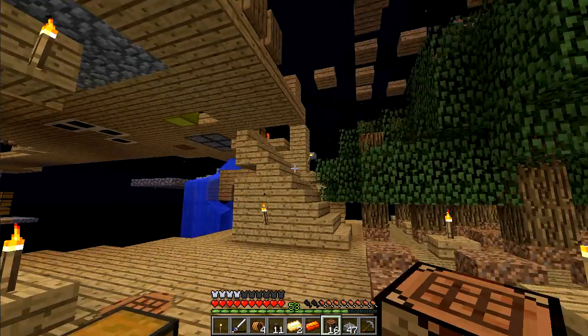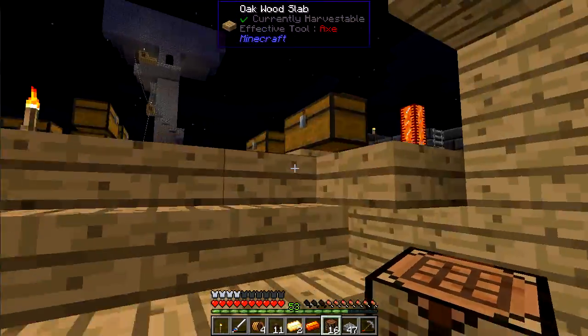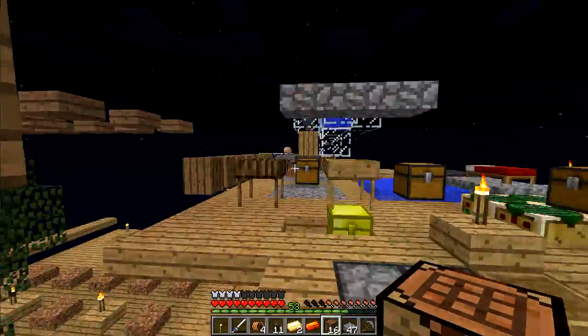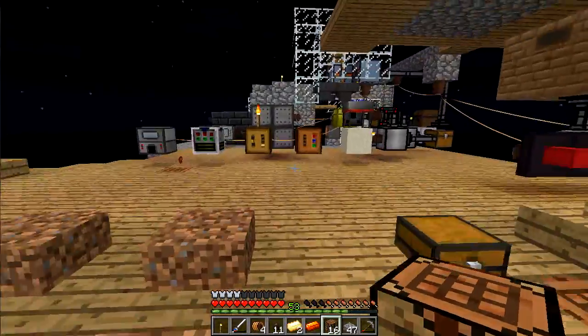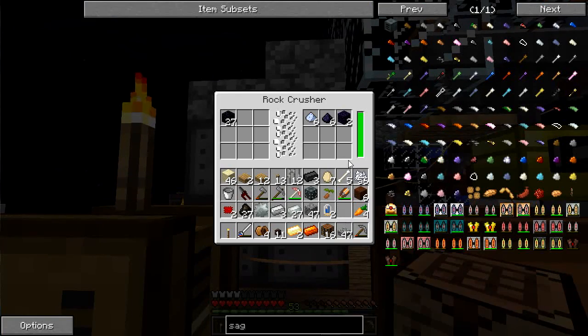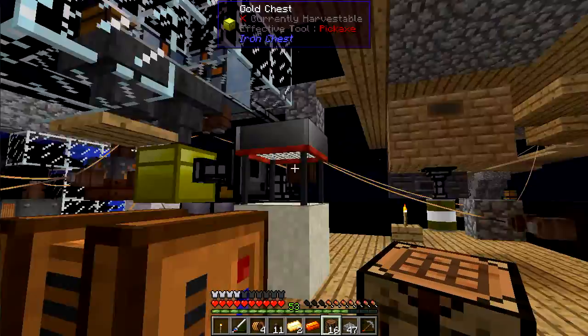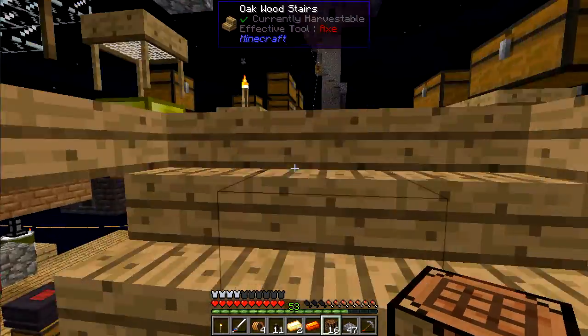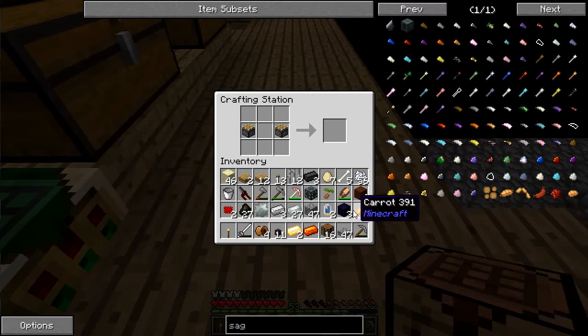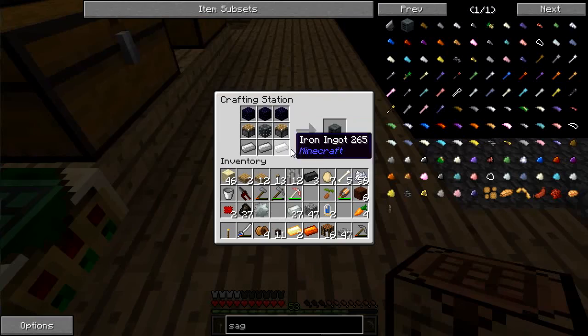I'm going to need more than just two, so back over here to my obsidian farmer — I'm going to move that because I've just been bumping into it every time I try to go up and down the stairs. Let's grab this, three crushed obsidian, throw this in, throw this in — still not enough. SAG mill, okay, there we go.